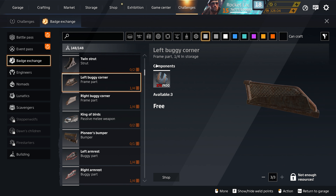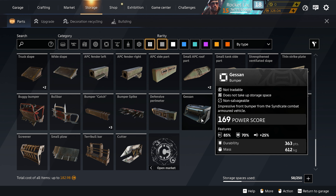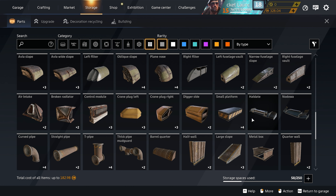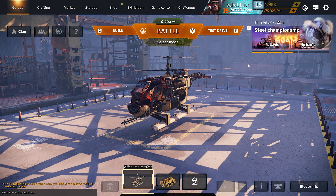Now with the free packs that are in the link in the description down below, you already get access to some parts. I personally also bought one — I think this one is the one I use the most, and that is the Gazan bumper. This is a really really good bumper. The other parts that you see right here I got from packs — three packs that are in the link in the description, like the founders parts and the syndicate parts.